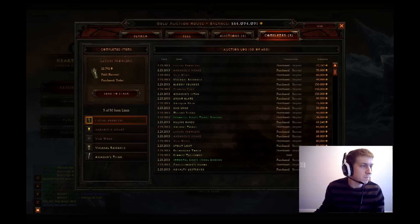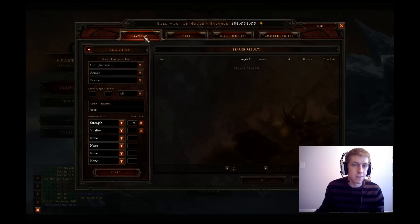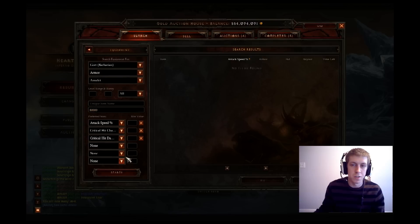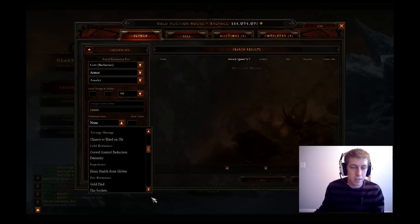And now we're at 253K. Doing all right — we have four of the pieces right now out of the 13. Next we'll grab an amulet. Leave it at 80K. Maybe try to get some trifecta stats on here. Trifecta is attack speed, crit chance, and crit damage. Actually can't get any for 80K — let's bump this up to 100K. Still nothing, so we'll go ahead and take off attack speed, throw on some strength and some vit if we can.